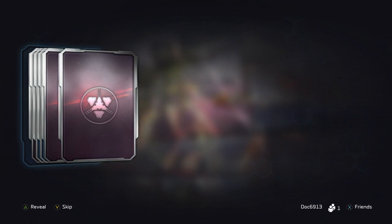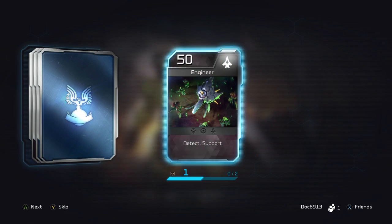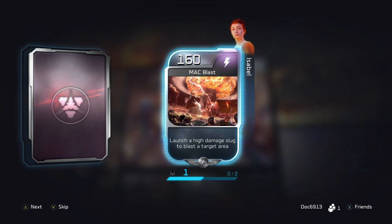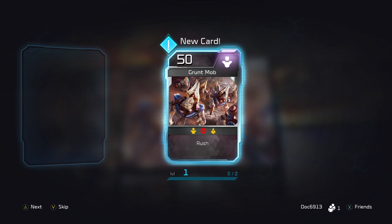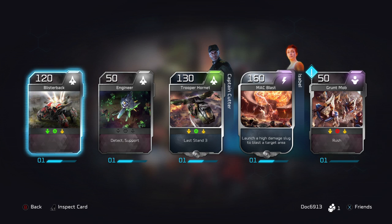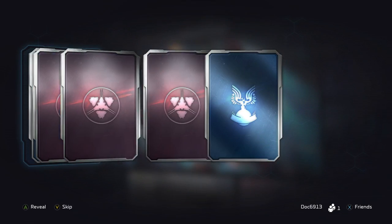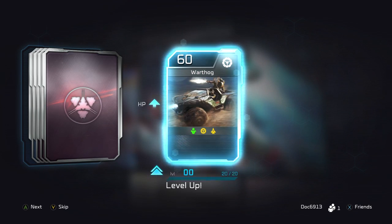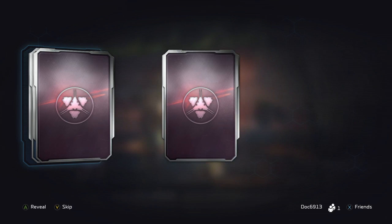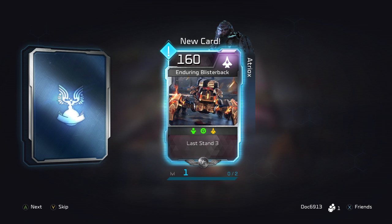Got a lot of these to go through, so hopefully you'll get some good stuff. Super Hornet — pretty cool. Going up that pack class. Grunt Mob — got a new card there. Warthog — leveling that up, always good. Siphon Field. Ghost leveled up, which is actually going to come in pretty quickly as we get going.